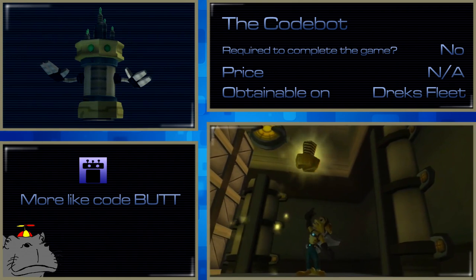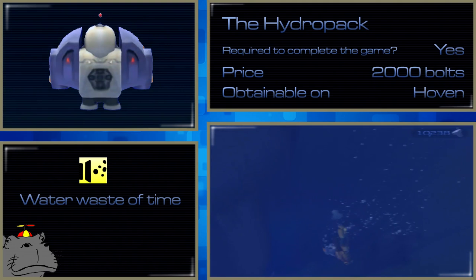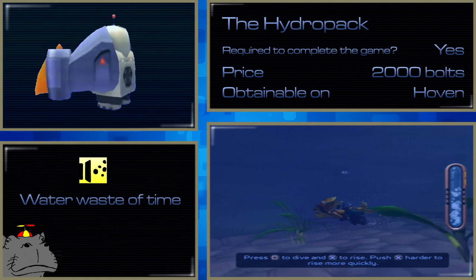The Hydro Pack is an add-on for Clank that helps you swim faster. It's really helpful not only because of the speed, but because it makes turning bearable. Ratchet doesn't swim at a constant speed — he moves every time he strokes. With the Hydro Pack you can turn easily, even do a complete 180 with ease. It makes swimming more enjoyable and also allows you to access some secret areas.